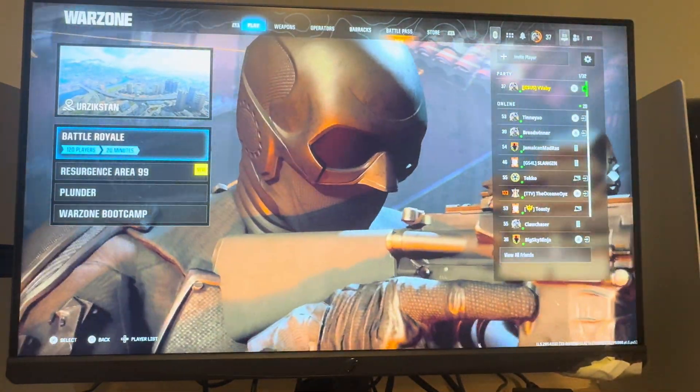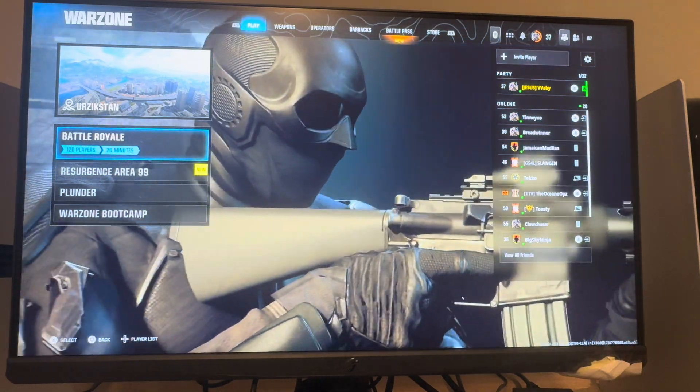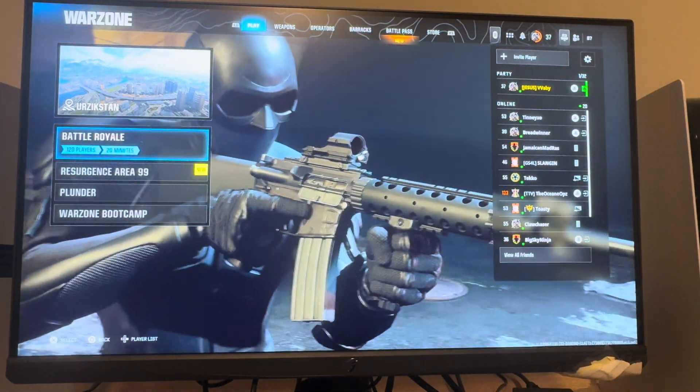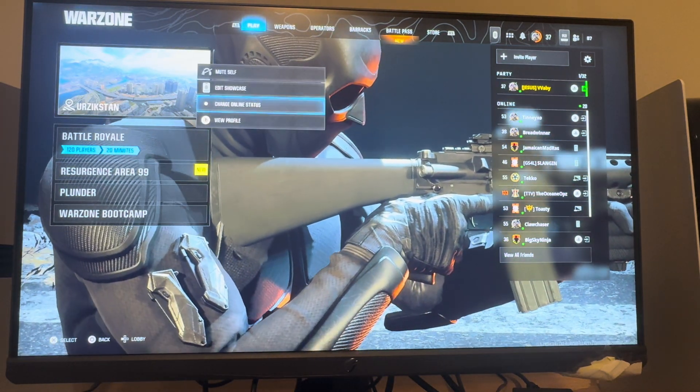What's up guys, it's your boy Way B. In today's video I'm going to be showing you how to change the wallpaper on your profile on the Black Ops 6 version of Warzone. Basically what this is — when someone clicks on your profile, you see the background where your character's walking in and stuff like that.